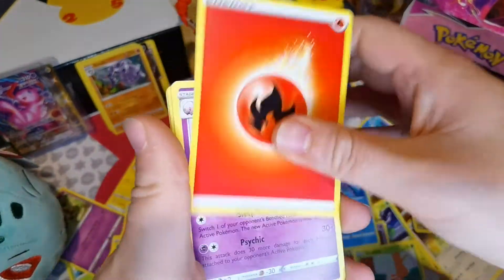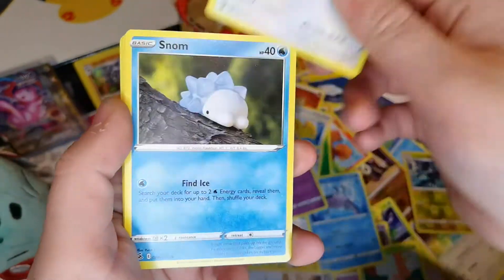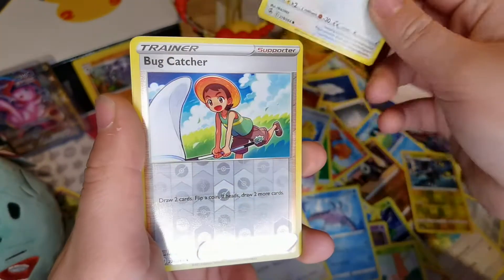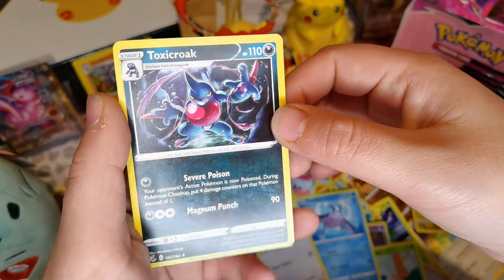Fire Energy, Musharna, Heatmor, Koffing, Snorlax, Snom, Dreepy, Makuhita, Rockruff, Reverse Holo of Bug Catcher, and a Toxicroak.